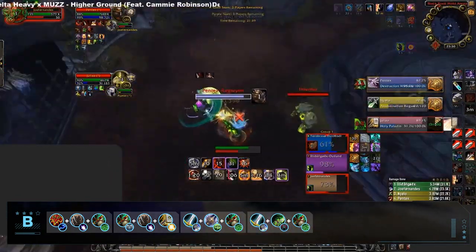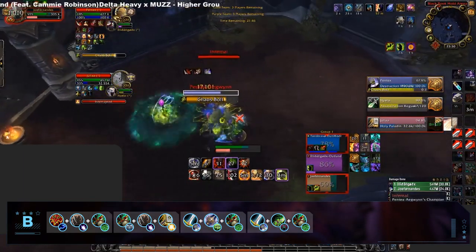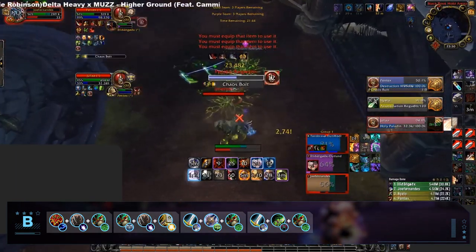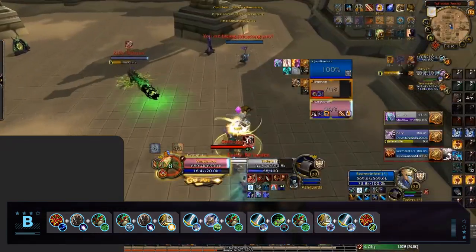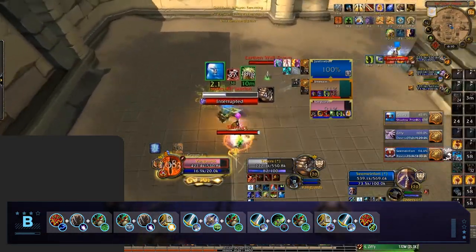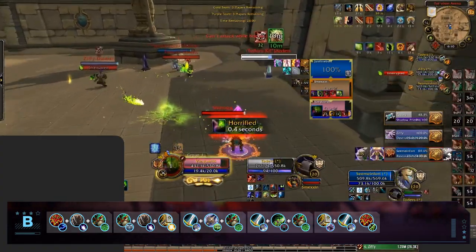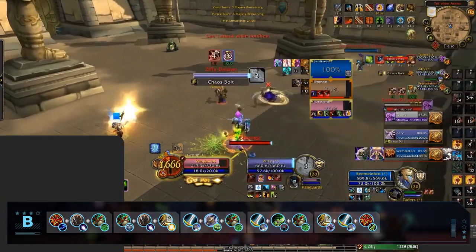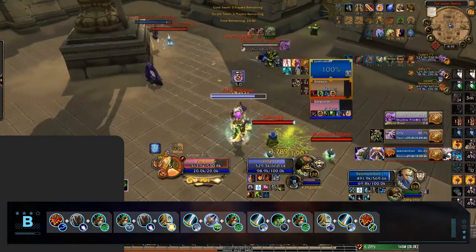Charging into our B tier, we have some Warrior Cleaves, including TSG, which is Arms DK Mistweaver, and Warrior Demon Hunter, which can be played with a variety of healers — two very strong cleaves deserving of our B tier. We also have our first and only Ret composition, which is Ret Warrior Resto Shaman. This comp has seen some play as a counter to melee cleaves in recent times and can do very well given the right cues. However, it does tend to struggle when up against double casters or teams with high mobility.